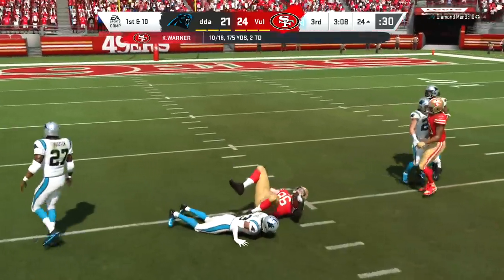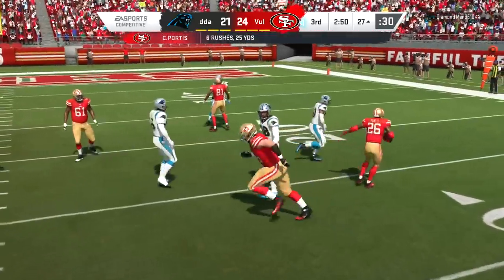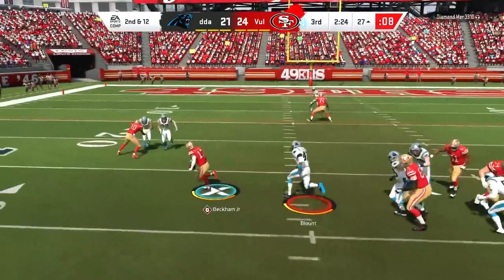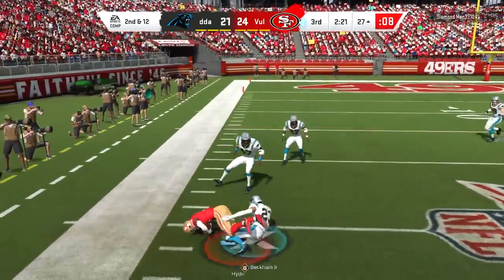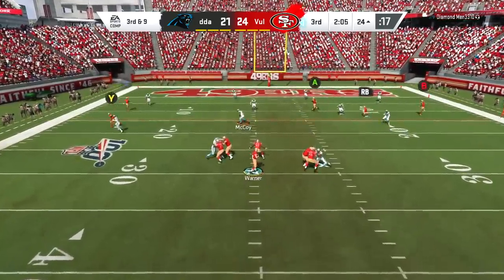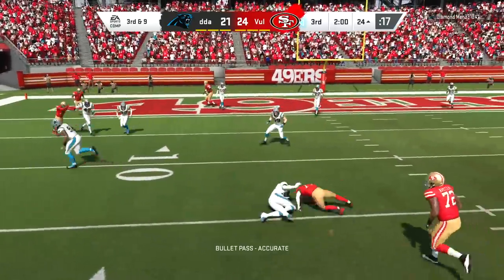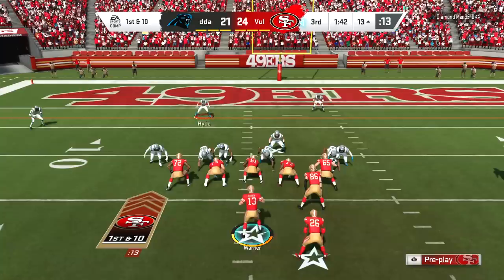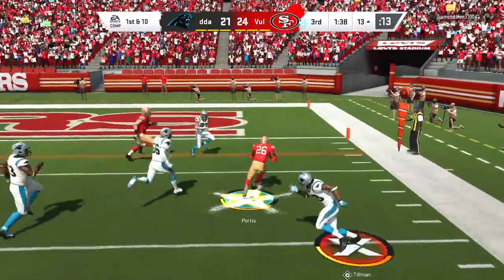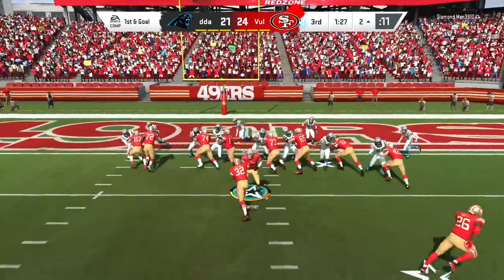We had to go downfield — we get Zach Ertz up to the 24-yard line. I want to get this drive over with because Patrick Willis is in the zone and it's been a while since we've been on defense. We've been on offense for the longest time — we had the drive at the end of the first half and now the drive to start the second half. Third down and nine in a clean pocket — Kurt Warner eventually finds Odell. What was Gerald McCoy trying to do covering him? My opponent probably got stuck on the D-line.